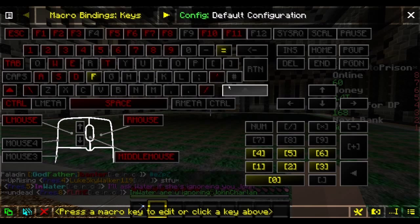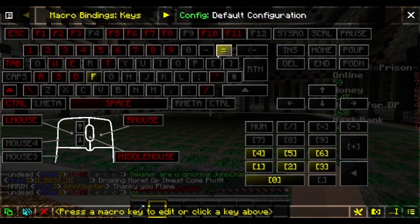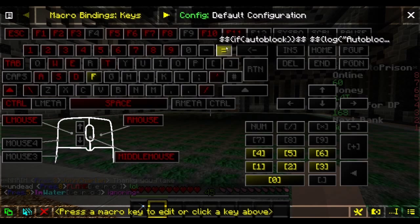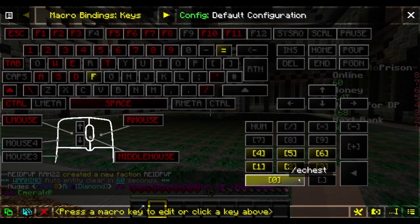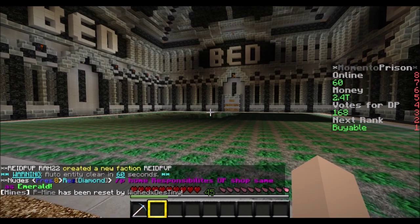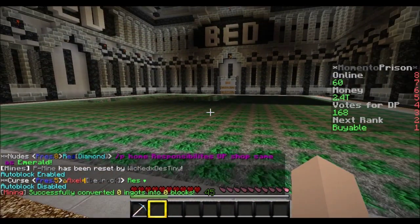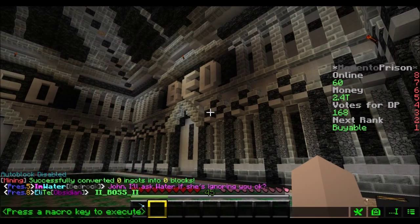The keybinds screen shows red keys, grayish keys, yellowish gold keys, and purplish-pink keys. You can see auto block is assigned to my equals key, fly is on my F key, and there are keys to open my ender chest. If I hit Enter it says auto block enabled, and turning it off says disabled.